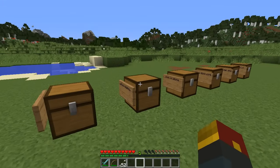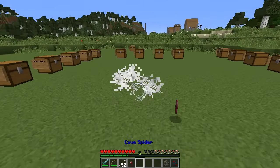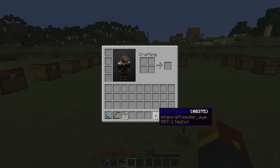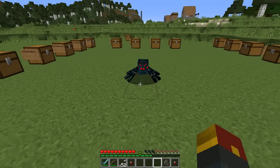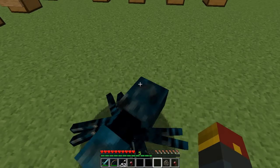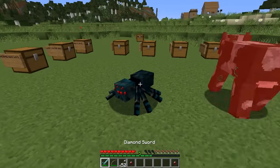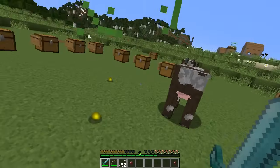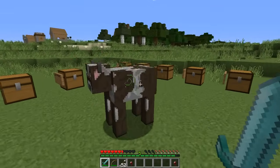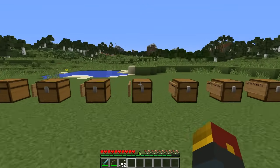Up next is the cave spider, a close cousin of the regular spider. However, its power is actually far different. Upon killing a cave spider, you get the cave spider item. What this does is poison mobs that you walk near. You can't poison cave spiders themselves — that makes sense. But go near a cow and look what happens: it starts getting poisoned. Go near any other mob with your cave spider item active and they will get poisoned.